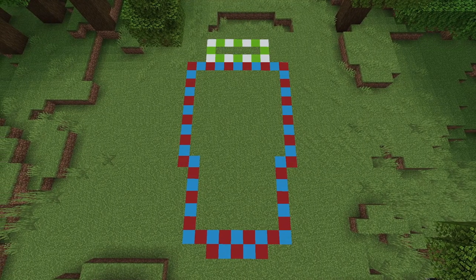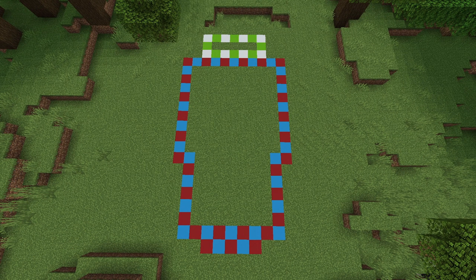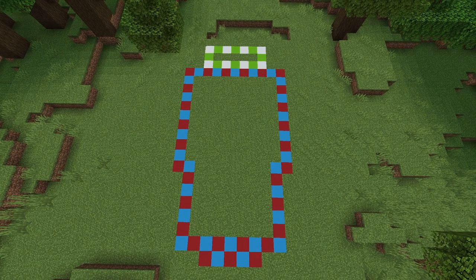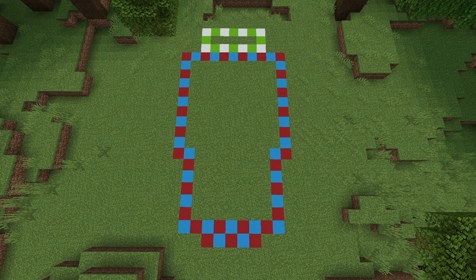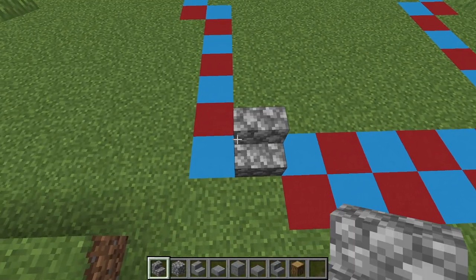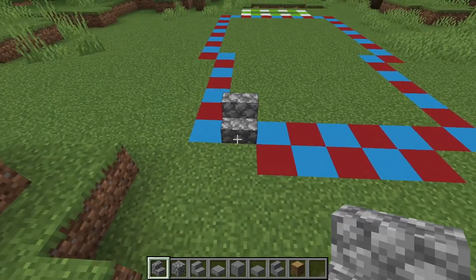Here is your layout. The bottom of the screen is the front of the building, the top is the back. The red and blue is the outline of the building itself, with the little green and white area at the top being the porch area in the back. Go ahead and copy this down into your world block for block so we can get this started. The first step is to lay out the foundation.